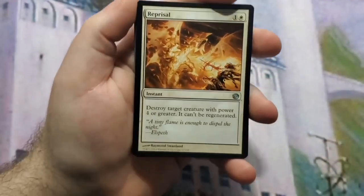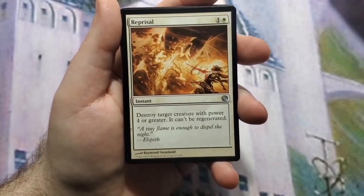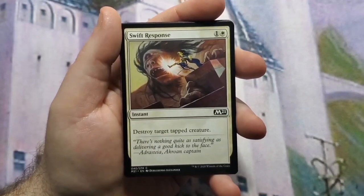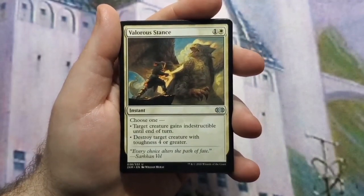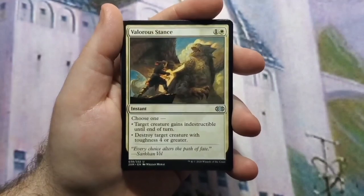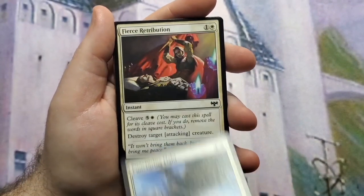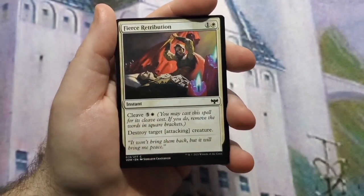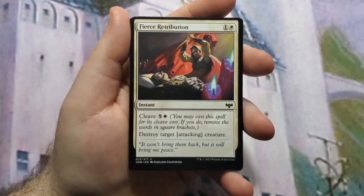I'm going to split the utility section into two parts: destruction and pure utility. White likes to do creature removal. I have things like Reprisal, Swift Response, and Valorous Stance — which is not just creature removal, but can also save something on your side by making it indestructible. Puncturing Light and Fierce Retribution have a high casting cost of six to destroy a target creature, but they're instants, mostly for when somebody's attacking you.